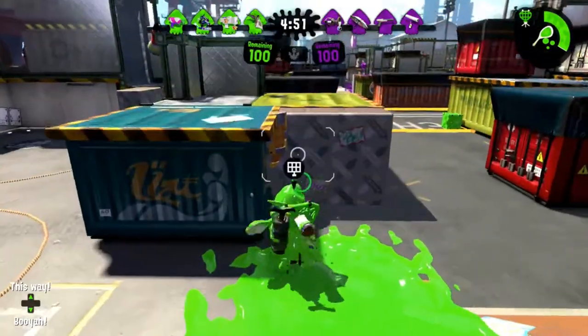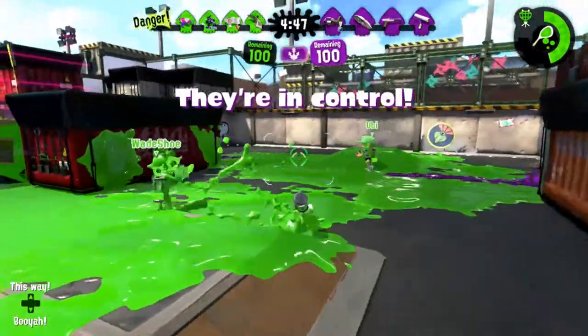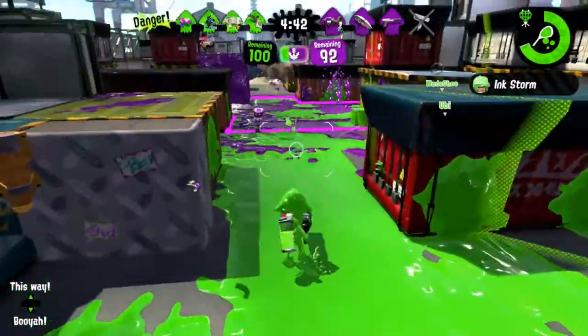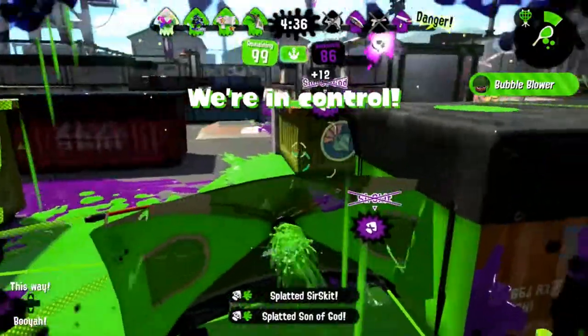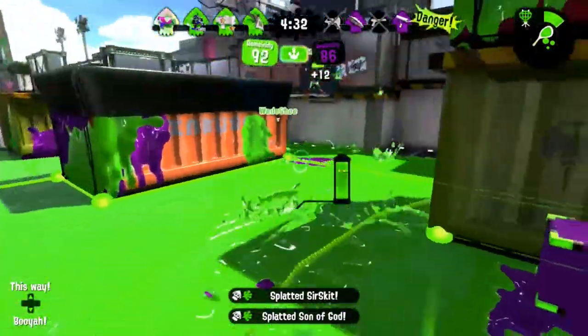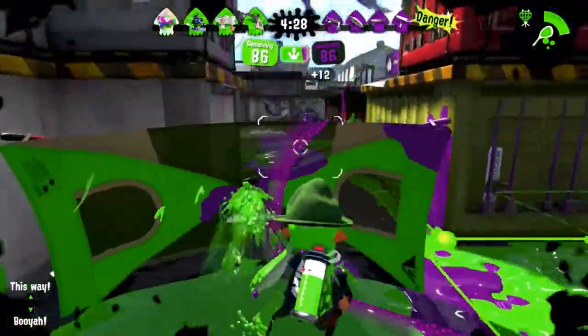The umbrella is just great for those. I set up a nice beacon there — I really like using that beacon, it's a nice safe jump to come back in. As long as we're not getting zoned out, it's usually pretty safe to come back to that one. Here I just build up my special, bubble into the zone and explode, get a double, and we cap the zone. The bubbles and the umbrella push are going to cap the zone almost entirely every time — it's pretty powerful.